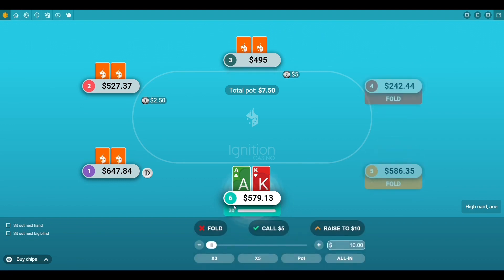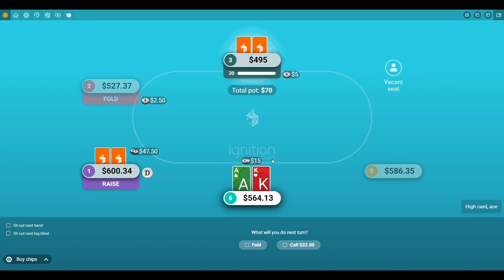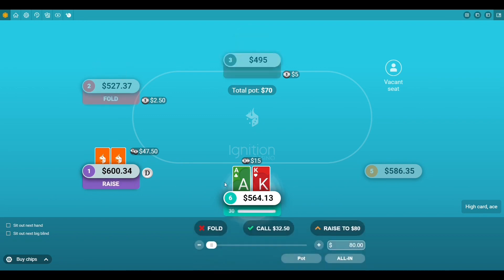The next hand we had ace-king. Ace-king's a tough one because sometimes you put so much money into the pot that you just go for it and hope it's good. I raised to 15 bucks — pretty standard — and got three-bet to about 50. Obviously I made the call.